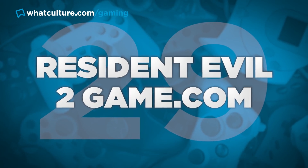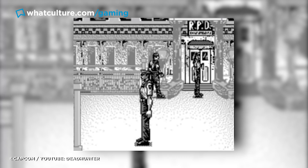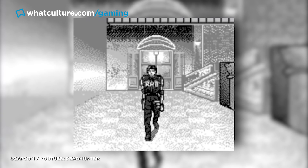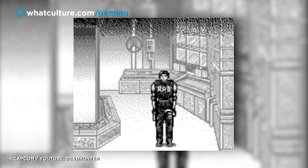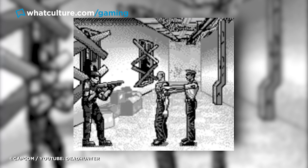Number 29: Resident Evil 2 Game.com. Now this is a weird one and pretty much a port, but why not include it anyway? A 2D rendition of Resident Evil 2 where you take on the role of Leon S. Kennedy, and we don't play as Claire at all in this one. This is the leanest version of Resident Evil 2 out there — no cutscenes, no story. Just seek out any other version of Resident Evil 2 and you'll be more satisfied. Most people don't even know this exists.